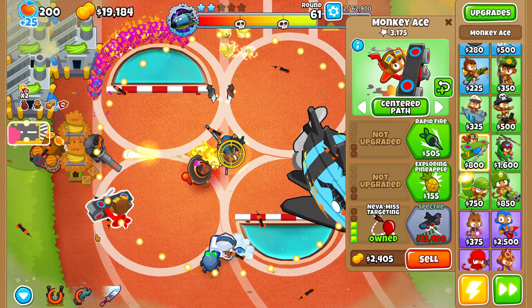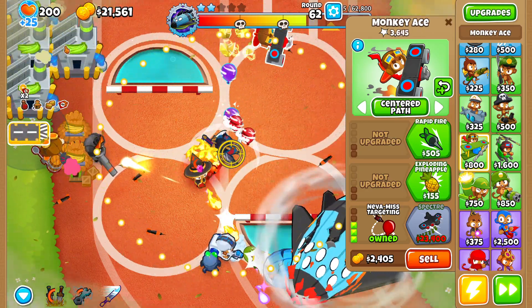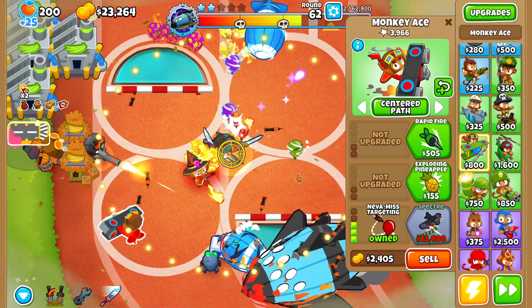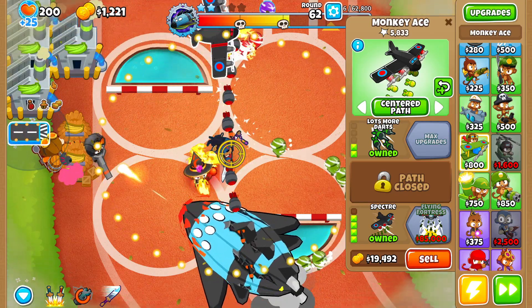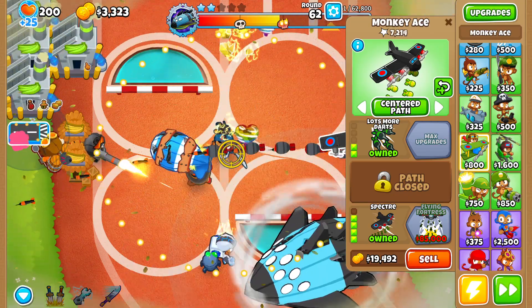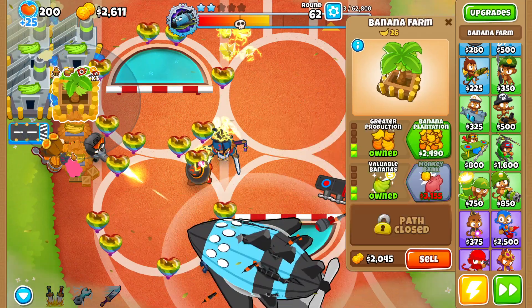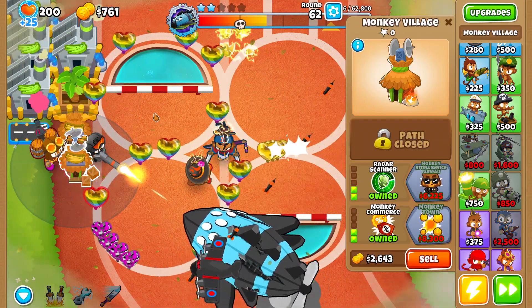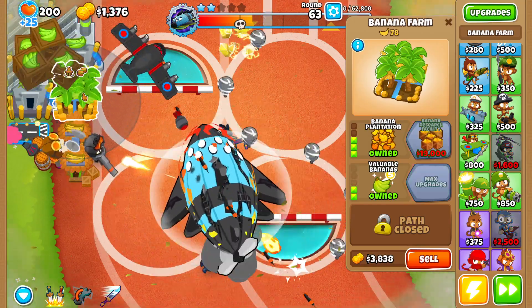That's the first tier down. The other reason I want the Specter is for round 63 — the Specter will handle that round pretty much by itself while the Elite Defender focuses on the boss. Now let's start buying more banana farms. We also need to grab a Radar Scanner because without it we won't be able to deal with camo bloons — almost made an oopsie there.